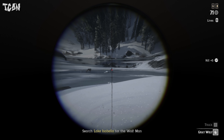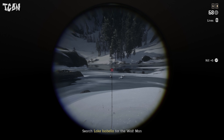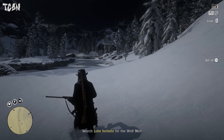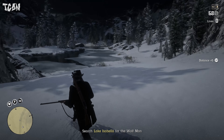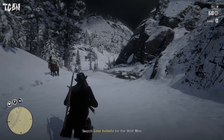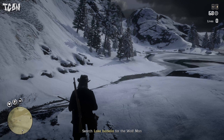From here you can eliminate the first 3 wolves and head to the rock on your left and eliminate the other wolves. If you don't have long range weapons you can stand in shallow water. If you stand in water deep enough they won't enter, so you can take them out with medium range weapons.